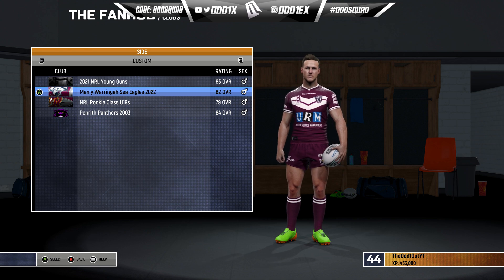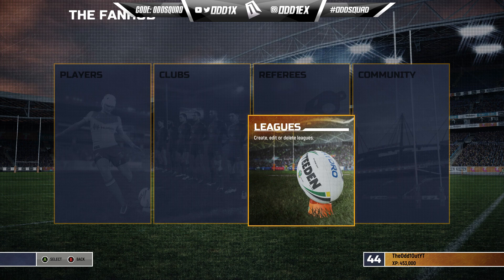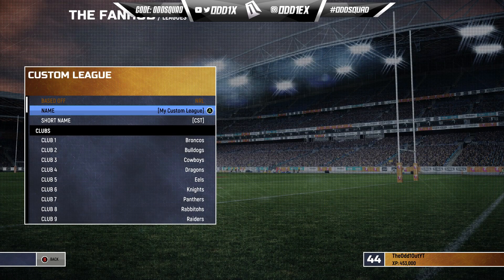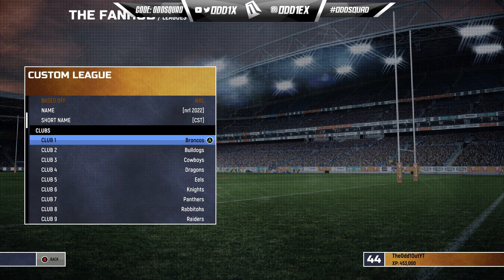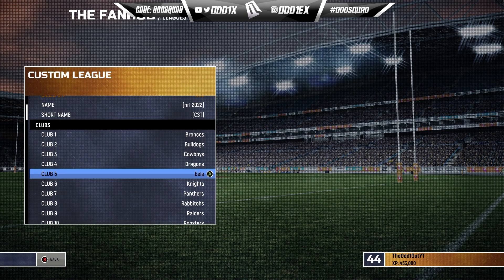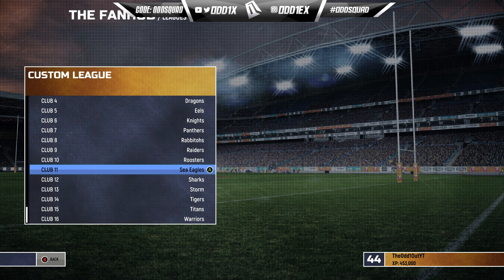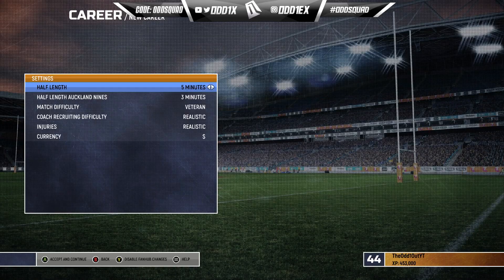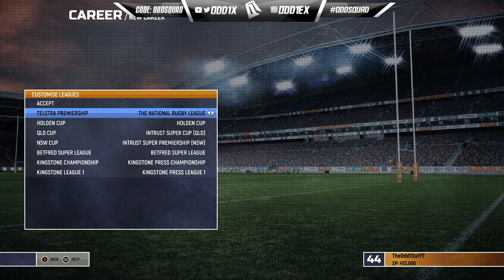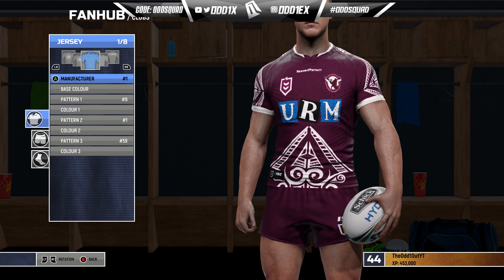Another question I keep getting asked is how do you put these new teams into a league to play in career mode. After you've downloaded all 16 teams, head over to Leagues, Create League, NRL. You can change the name to whatever you want — for this video we'll name it NRL 2022. Accept, and all you need to do is replace the clubs with the downloaded versions. Come down to Manly, press A, come over to Created Clubs, select Manly, and do that for each and every team. After that's done, head to Career Mode, Begin New Career, press A, A, and on this screen go to Customize Leagues, come down to NRL, and there it is — NRL 2022. Accept, and so on.